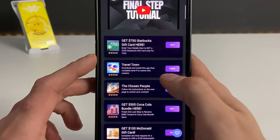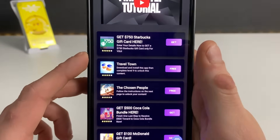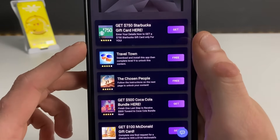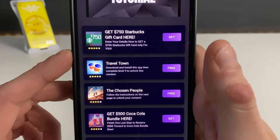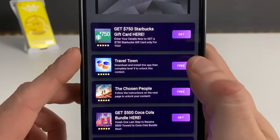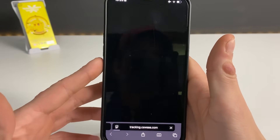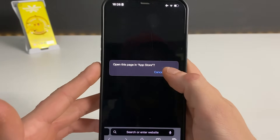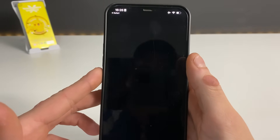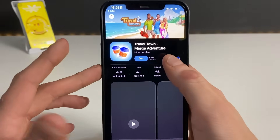Right here we have some questionnaires and some apps — each and every app is from the official apps through the Google Play Store. Your boy always goes for those apps; it is much more fun that way. For example, Travel Time: download and install this app, then complete Level 9 to unlock this content. Click Free, tap to install, and I will go ahead and download three of them and be right back to enter my Pokemon TCG Pocket game to see if we got the hack.